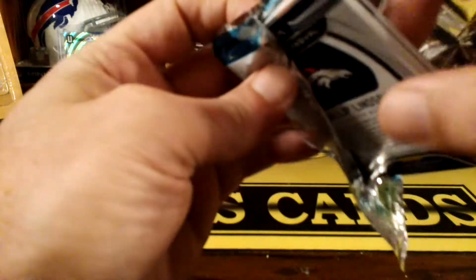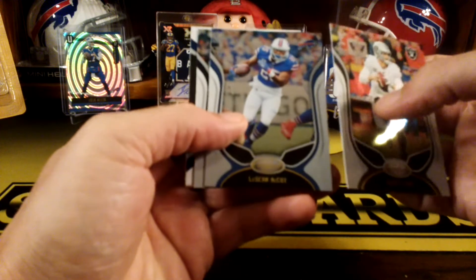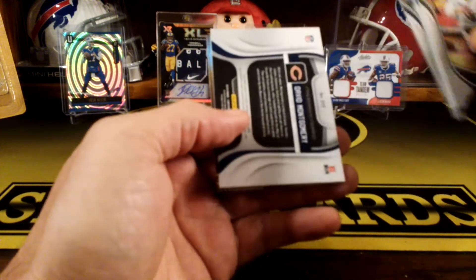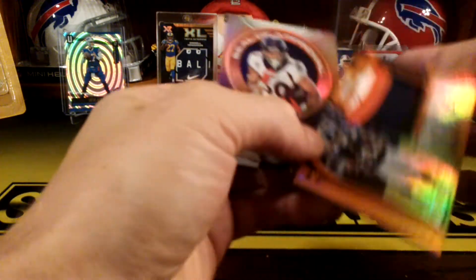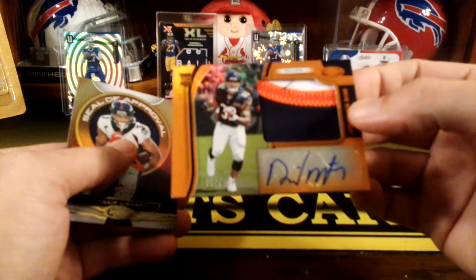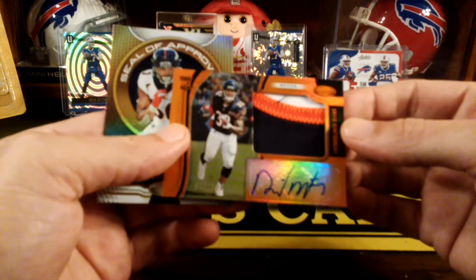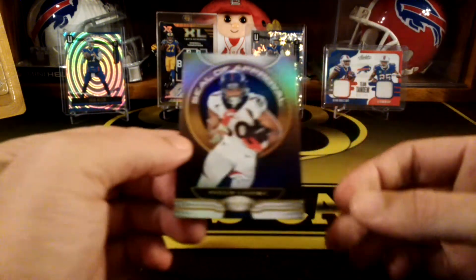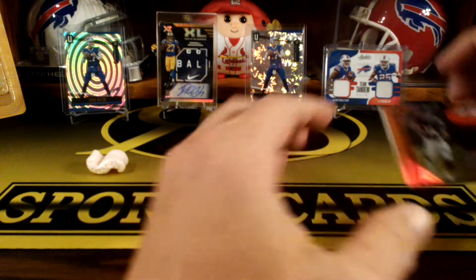We'll go with our last pack mojo here — Certified. It looks like there's something thick in here. We got Derek Carr, LeSean McCoy, Trubisky, David Montgomery... ooh, that's a nice RPA! David Montgomery RPA, number two of 299. So we did get something last pack mojo — good score. That's a pretty nice three-color patch. I'll take that. And our last card is a Phillip Lindsey Seal of Approval. Not bad — a nice RPA on the last pack.